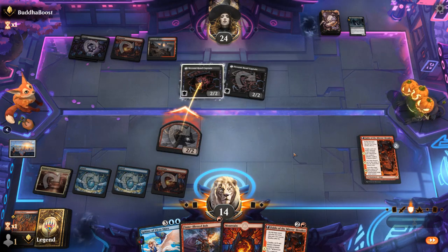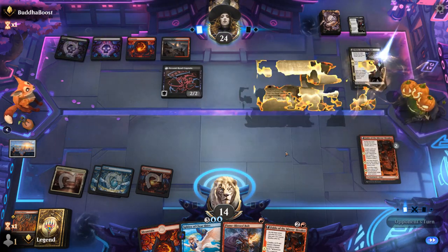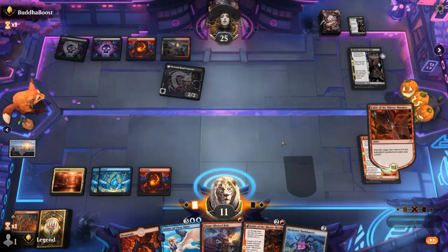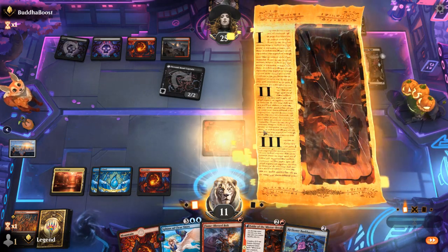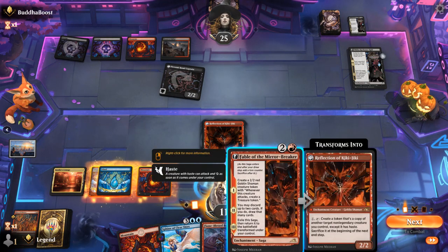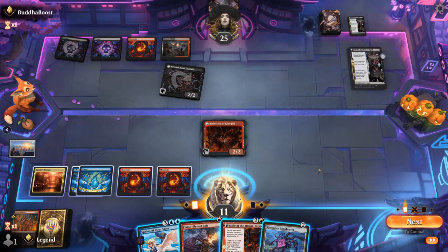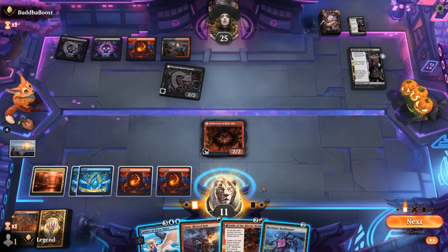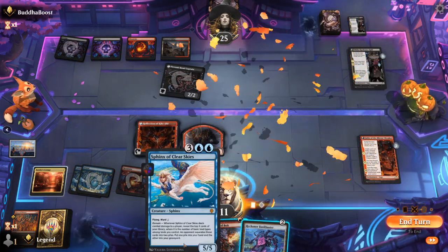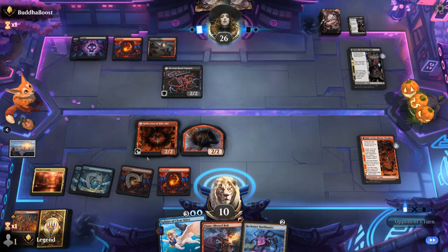I'm okay with the trade and happy if they let us keep the Shaman. We find another Reckoner Raid and then the Reflection of Kiki-Jiki, which is also great with Sphinx. We have a few options. Rather than playing Sphinx immediately, we go Fable plus keep up Bolts, then next turn play Sphinx and give it haste to connect right away. We let go of Bankbuster since we'll have other sources of card advantage, and the second chapter of Fable should help us find an untapped land.